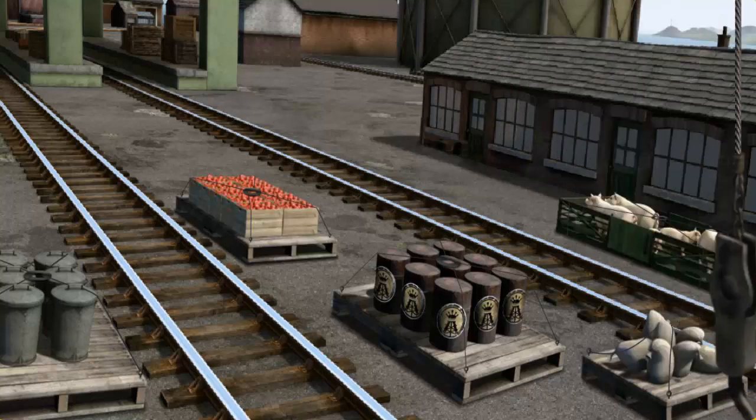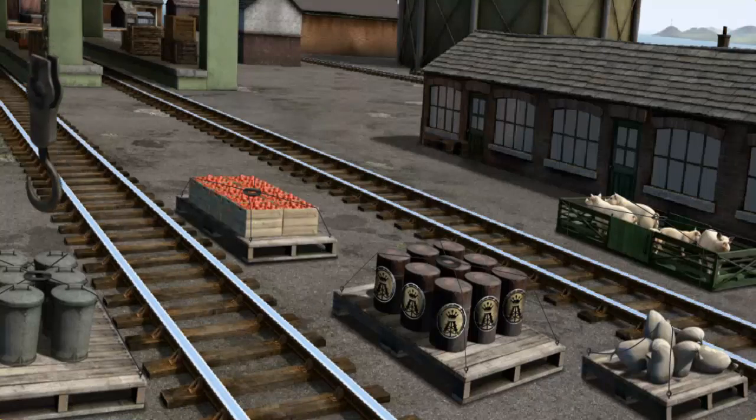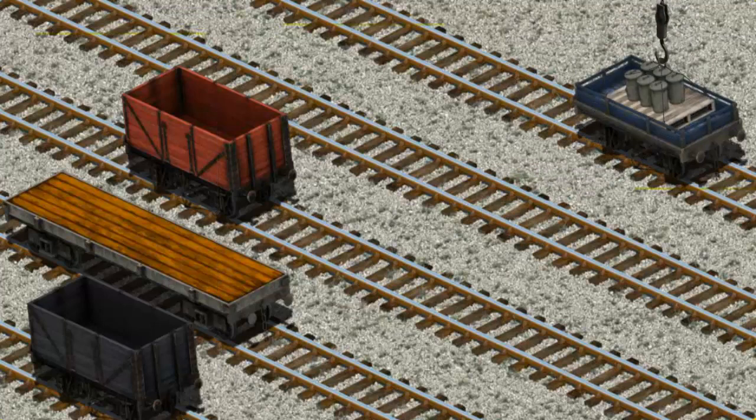Show Cranky where the rubbish cans are. There you go. Let's lift and load. Now the cargo must be loaded. Help Cranky find the blue flatbed. There you go.